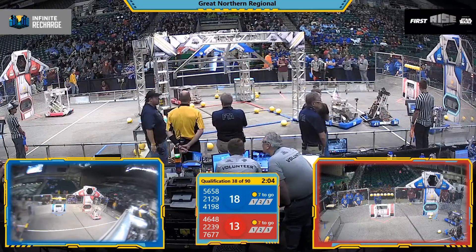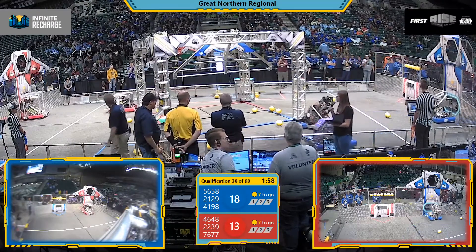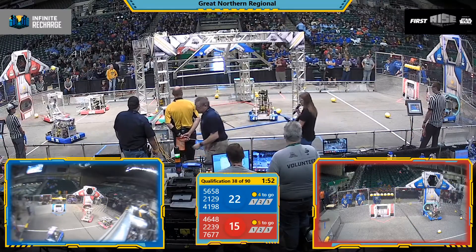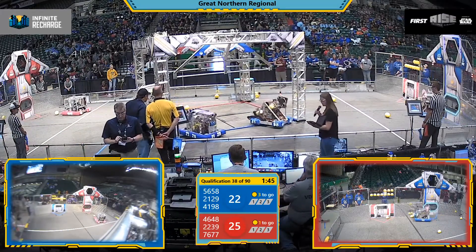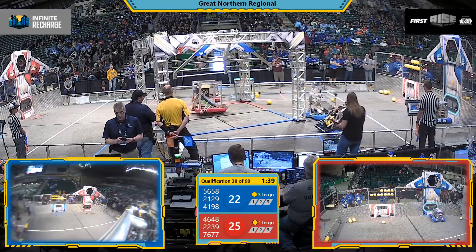Robots on both alliances moving across First City trying to pick up those power cells that scatter the floor. Both red alliance robots lining up — 76-77, that's the Bodacious Bulldogs — they deliver the power cells to the lower goal, that's worth one point apiece. Their alliance partner Technotech puts power cells into the upper port, that's worth either two or three points.